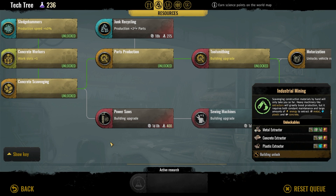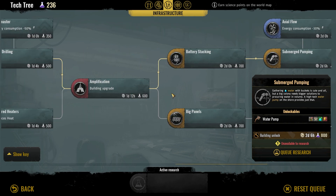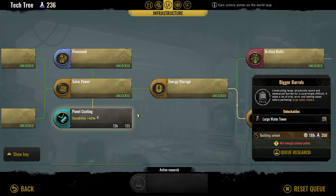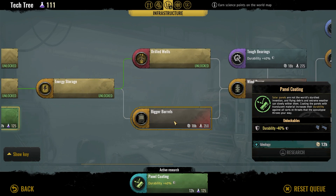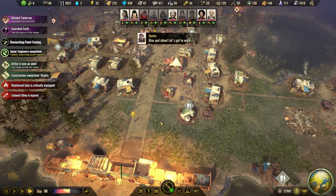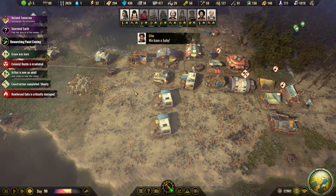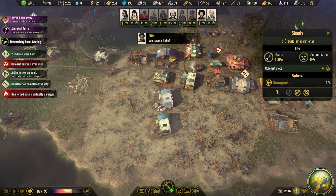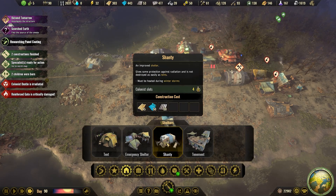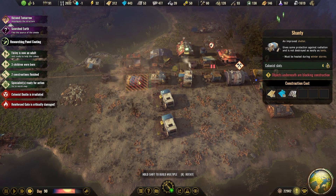There is so much that I kind of want to go for, but I think the bigger barrels... let's do panel coating, then we queue up bigger barrels. Got our shanties up and running - we got room for three. Yeah, we need to build more of these and then upgrade them. So let's just flip around, let's leave one gap there.